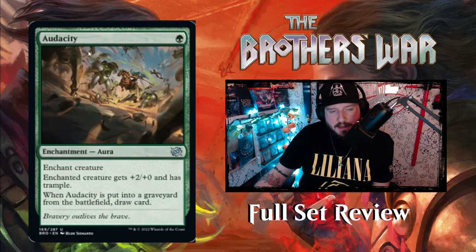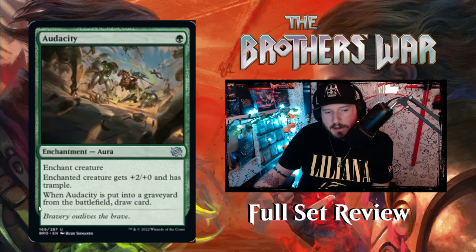Next up we have Audacity. For 1 green you get an enchantment aura — enchant creature. Enchanted creature gets +2/+0 and has Trample. When Audacity is put into a graveyard from the battlefield, draw a card. Not bad.